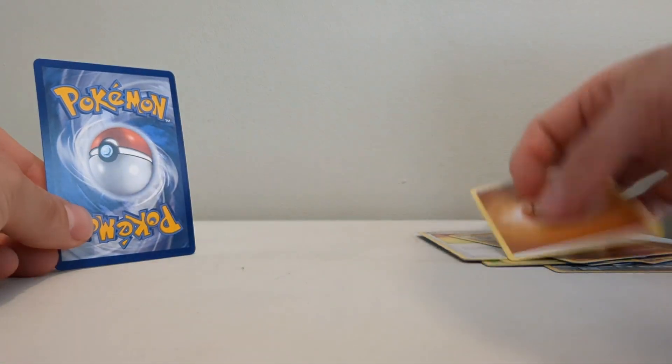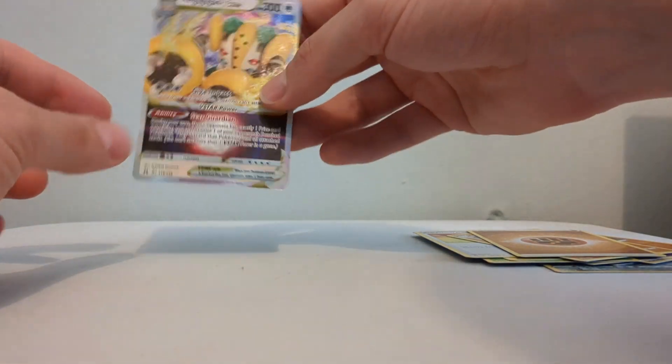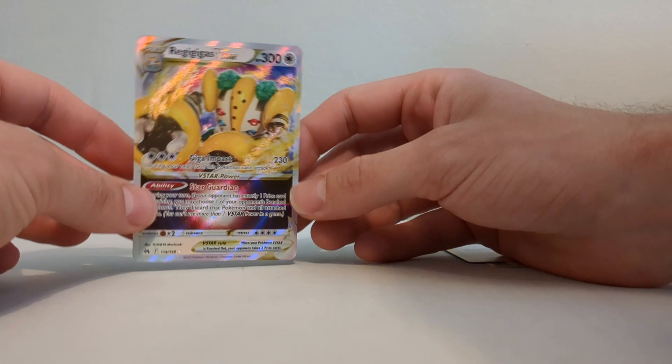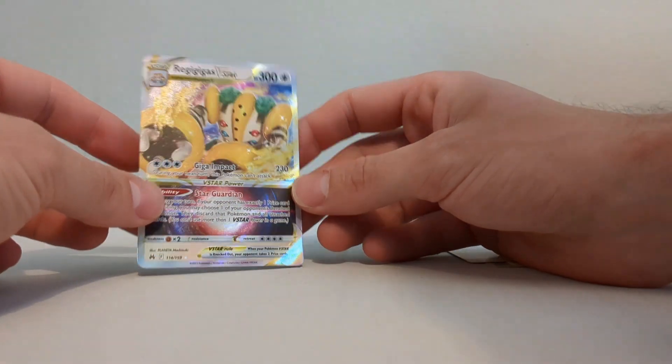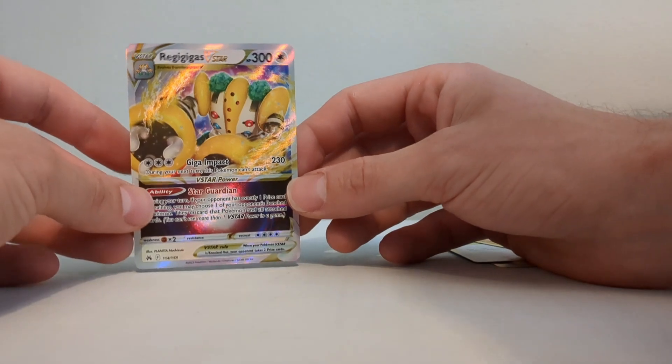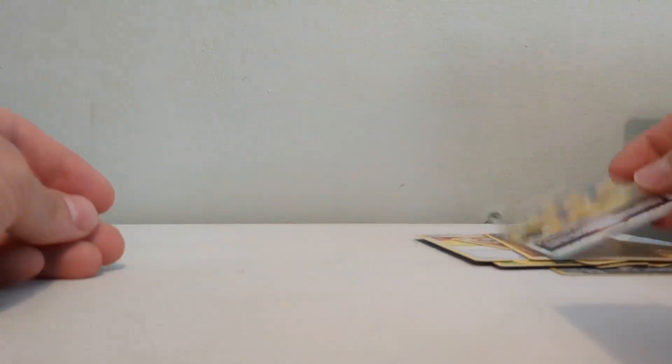That's a fighting energy, and when we have another holo - it is another legendary. Kobe hitting it out of the park with the legendaries, very very good, very nice. One of my favorite design Pokemon - they've just got such an interesting design, that trio of legendaries.